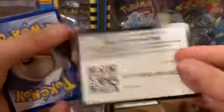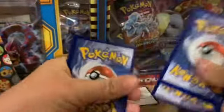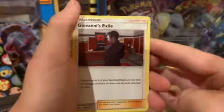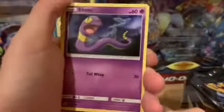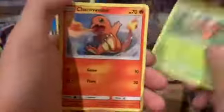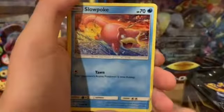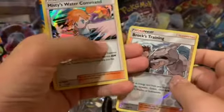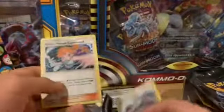Code card. Hidden Fates. One, two, three, four, from the back to the front. Steel Energy, Giovanni's Exile, Koga's Trap, Lieutenant Surge Strategy, Ekans, Articuno, Caterpie, Paras, Charmander, Slowpoke. Brock's Training Reverse and Misty's Water Command as the holo. Some good holo there.